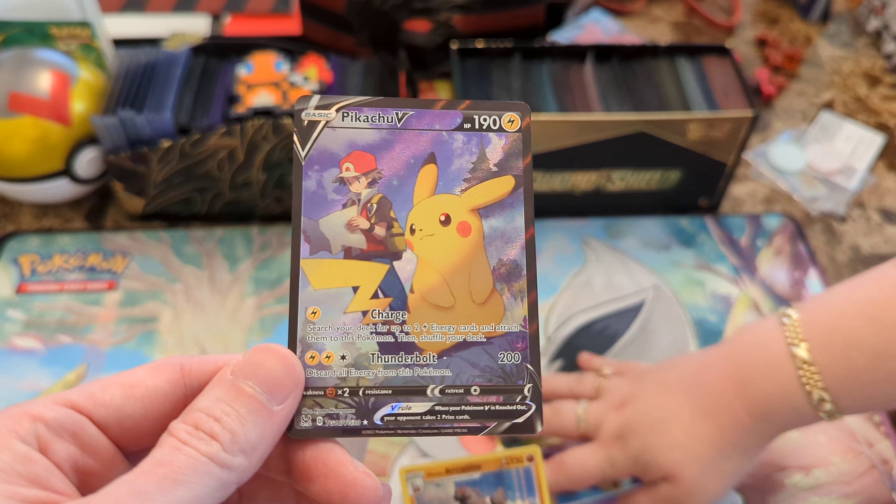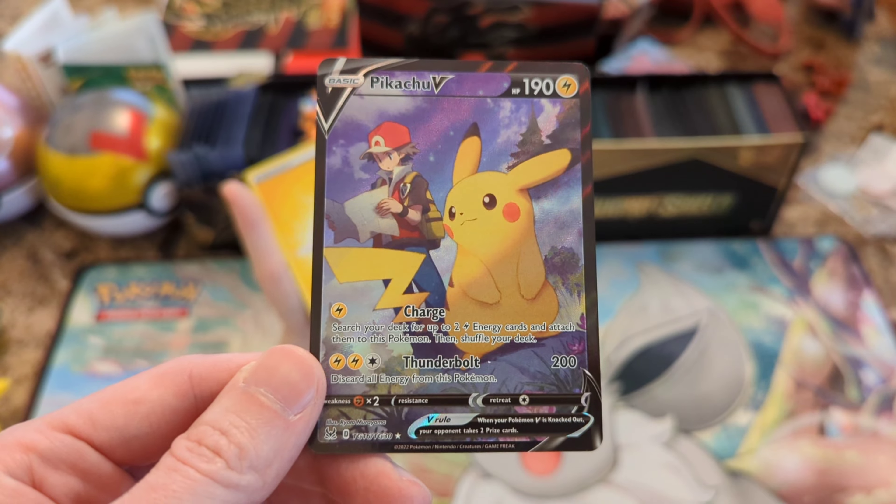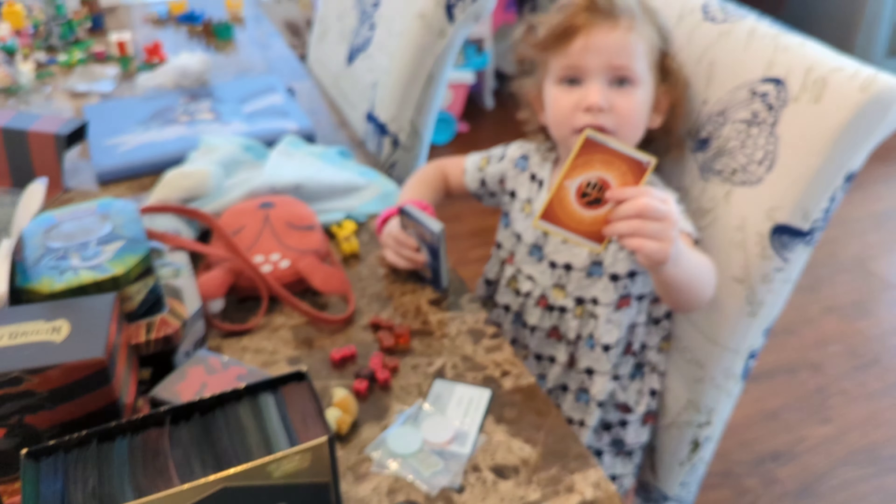Look at this. And a Hello Arnie. Nice. So we pulled one of the trainer gallery cards. It's trainer gallery number 16, it's the Pikachu. You have to do her. She's got another Pikachu. What have you got?